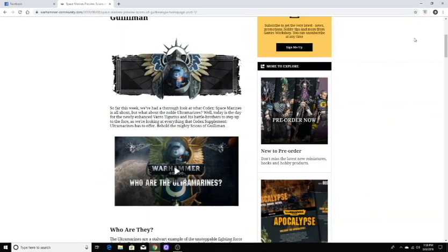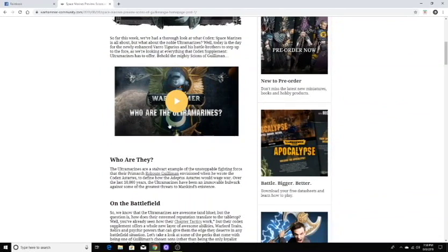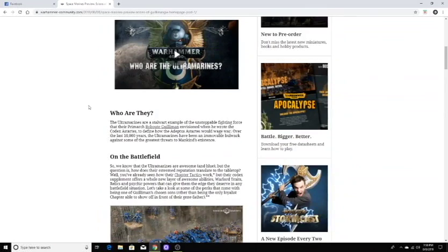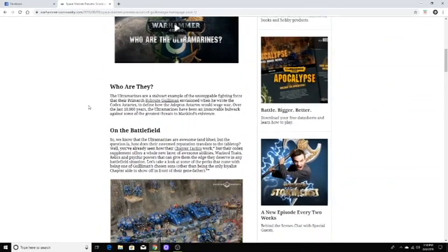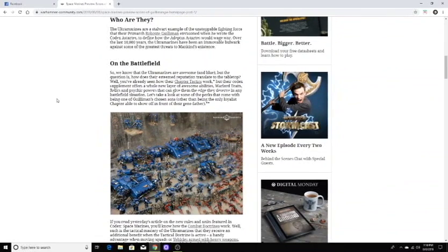So we've got this here — it just kind of talks about who they are and the background. I'm going to play this video. If you haven't seen it already, it's a really cool video that goes over more background. It doesn't go too deep into it but it's pretty cool. Then it goes into how chapter tactics work, but their codex supplement offers a whole new layer of awesome abilities, warlord traits, relics, and psychic powers. Let's take a look at some of the perks that come with being one of Guilliman's chosen sons.